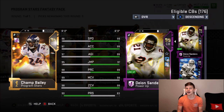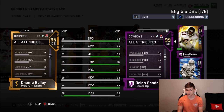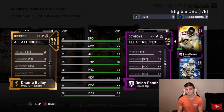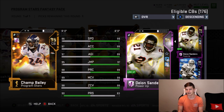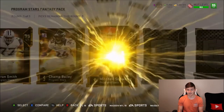Next we have Champ Bailey with 96 speed, 97 acceleration, 97 agility, 95 jumping, 98 play recognition, 99 man, 98 zone, and 90 press — with 88 catching and a 95 jump. Block shed is 58 and hit power is 68, but he has amazing coverage stats with better press than I expected. Power him up and you're looking at 97 speed, 98 acceleration — you can easily get him to 99 speed and 99 acceleration. Champ Bailey is definitely a pretty good card.